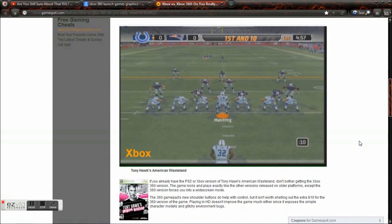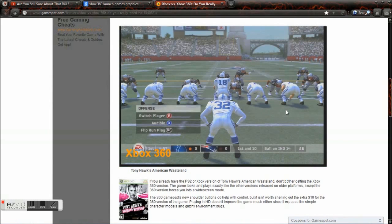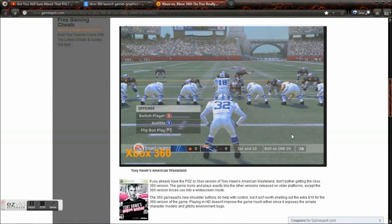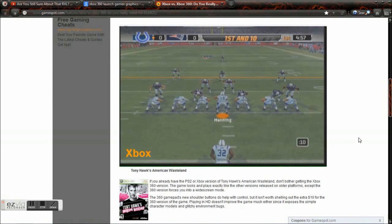Alright guys, so here we have Madden — here's the Xbox version and the Xbox 360 version. You're gonna see what happens when you build a game from the ground up for the 360. That's what happens when you don't port something over — it's actually built from the ground up for the 360. Now the next few games you'll notice are ports.